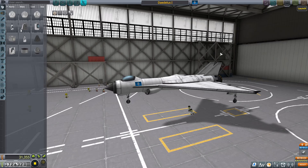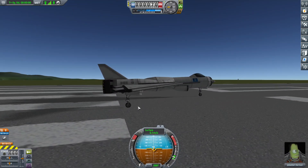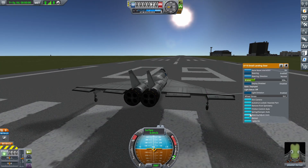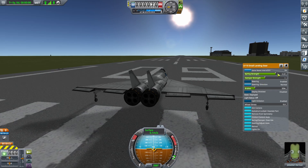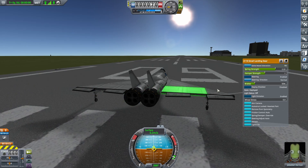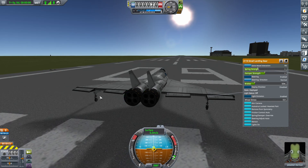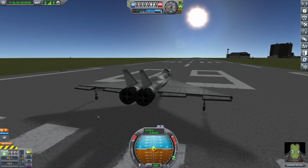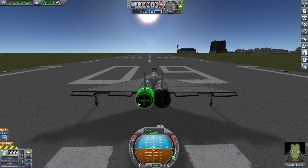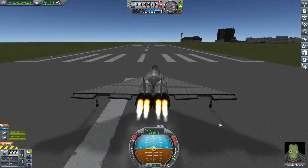So this is Daedalus 1 — she's great. We can check her out real fast because she can make full orbit. I didn't check which version is more efficient, but this thing is ferociously fast. I did move the engines out a little bit, and we have the standard canards.